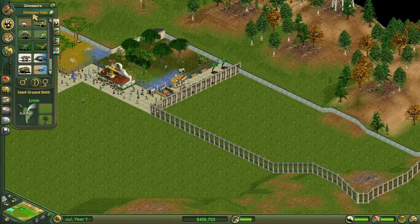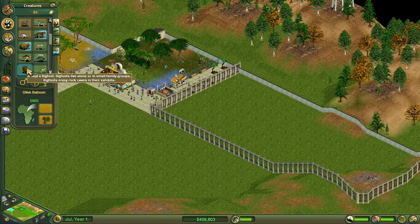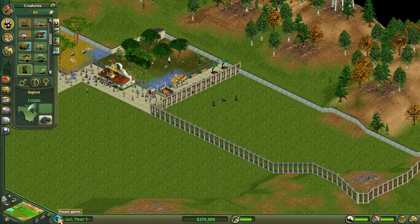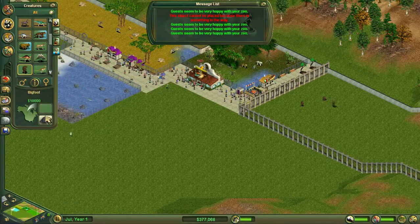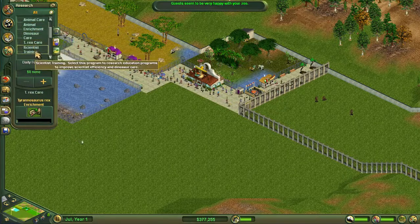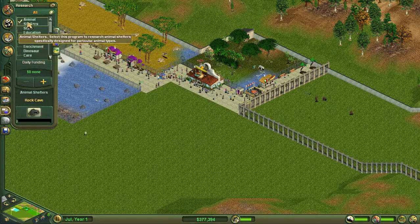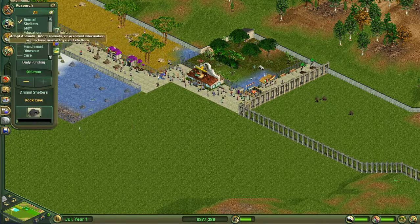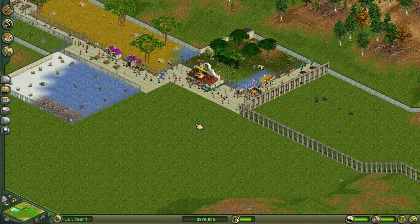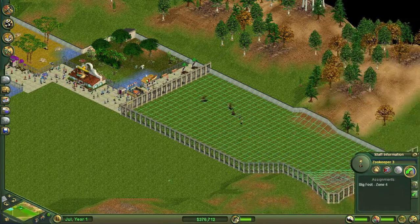Now let us get Bigfoot — they are under Zoo Tycoon 1. Let's come down here. There's Bigfoot. Let's get two males and one female, I think that will work. I like the rock cave, so let's come over to research and untick everything else, leaving animal shelters. The rock cave is right there, so by the time we finish working with the exhibit it will be ready. Let's get a new zookeeper and move him here so it doesn't take him too long.